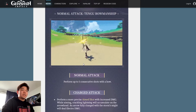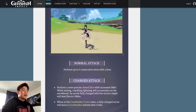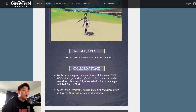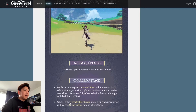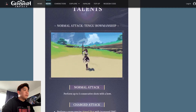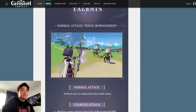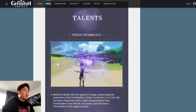Number one is auto attacks. Normal attacks are nothing special — she has a 5-hit combo. The charged attack does deal Electro damage, but she has a small gimmick in her normal attack: when in the Crow Feather Cove state, the fully charged arrow will leave a Crow Feather behind after it hits. She does seem very slow compared to other bow users — she doesn't attack that smoothly. And this is her charged auto attack.